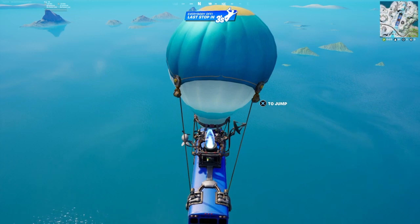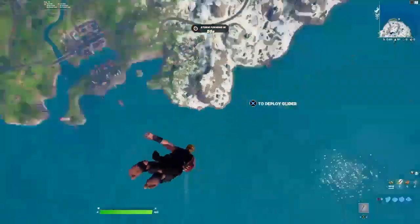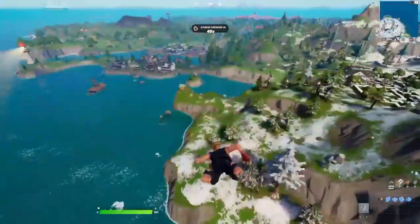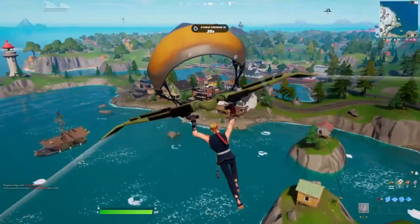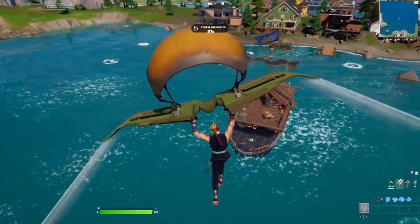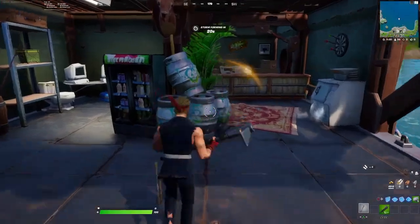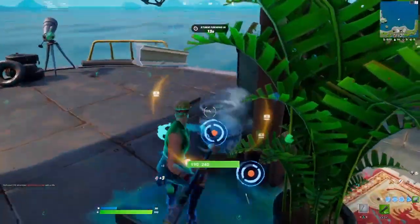I think that barge is over here — the one that just pops up all over the map. It does spawn here as well. There it is! Just checking if anybody else is landing around me. Okay, looks like we've got some people going into the town. And here's this barge, which is now a permanent fixture in Fortnite. This barge makes its way around the map.